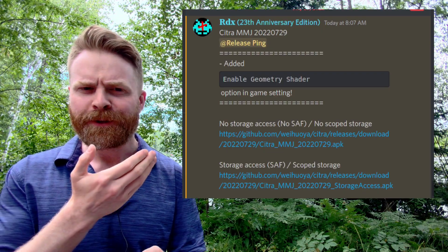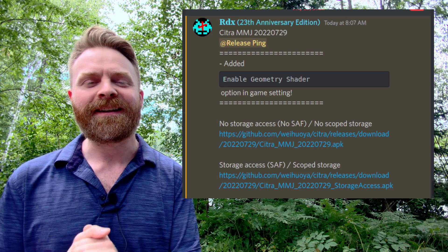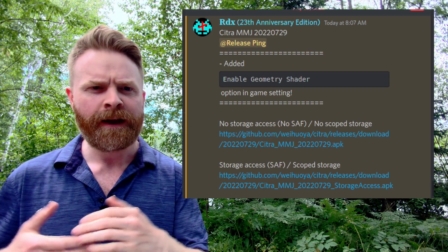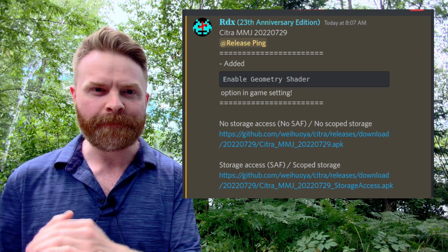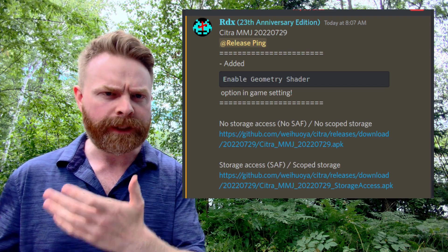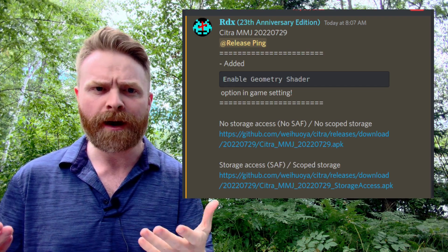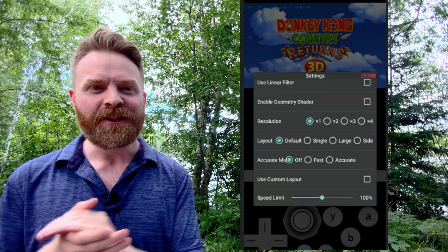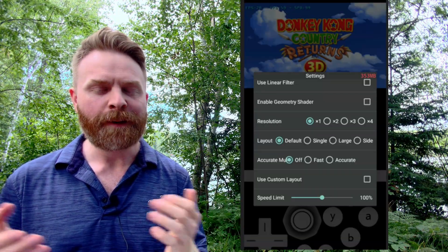Geometry shaders, also known as GS, have been added. Now, from a performance standpoint, if you're struggling to run 3DS games and you're looking for a speed-up option, this might not be the option you're looking for. However, if you're looking for game compatibility and potentially things rendering properly, then this might be the option you're looking for. Fortunately, using these geometry shaders is completely optional.